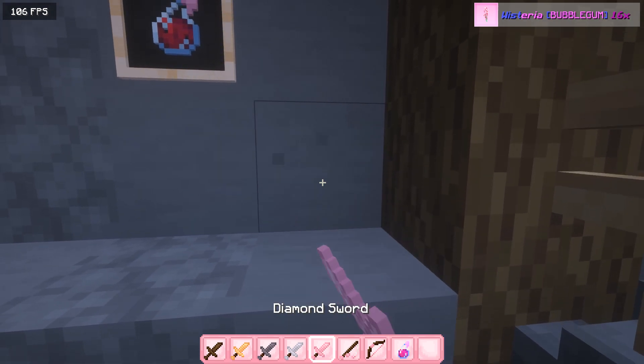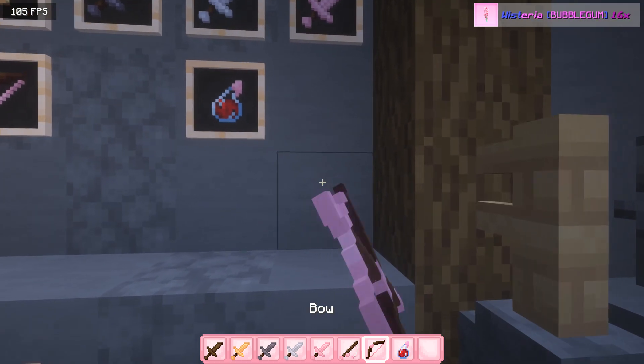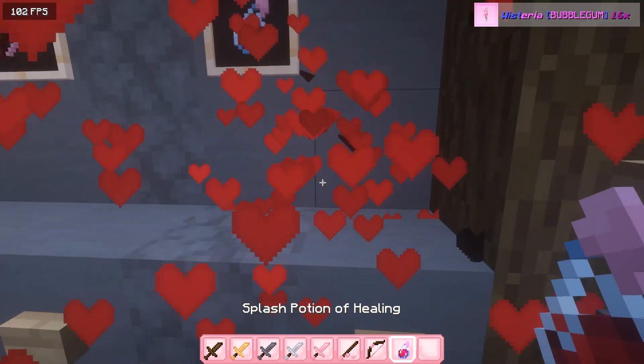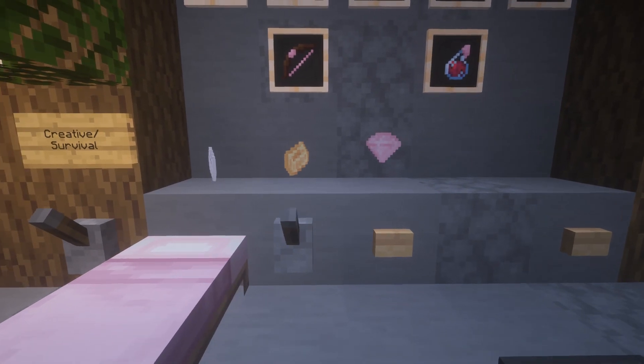I like the iron sword, especially the diamond sword as usual. I like the fishing rod. And also, it's really hard to find HD cute packs. Most of them are 16x. Here's the ender pearl. I really like this one, especially the diamonds.